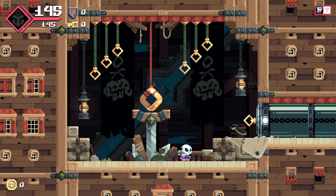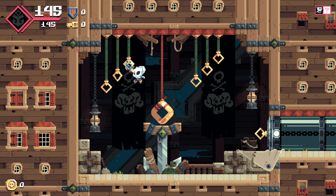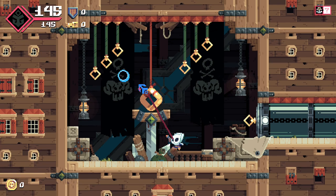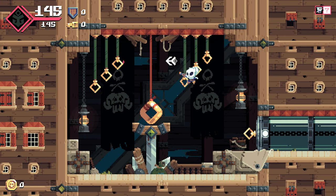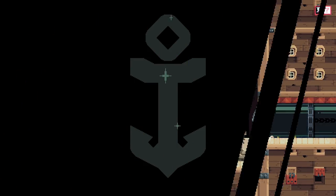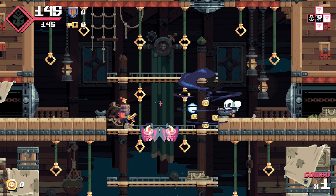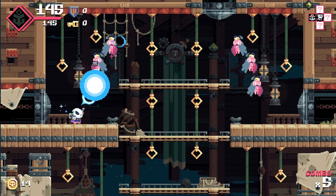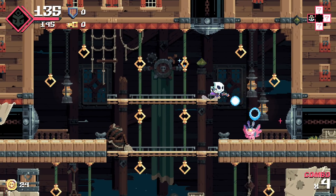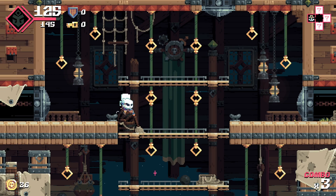Here we are, and if you can't tell, this music is bumping. Here's the gimmick of Flinthook — you have a hook with no cooldown, you just keep using it over and over. You have a blaster which is set up similarly to Scourge Bringer or Monolith if you've played those. The other unique feature is you can slow down time. Let's get into it — straight into battle. God, these guys are suicide bombers. I don't think so, Scooter.